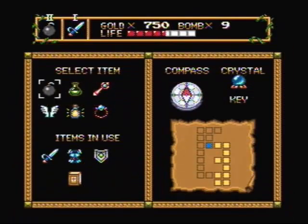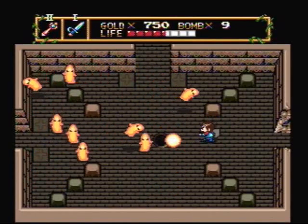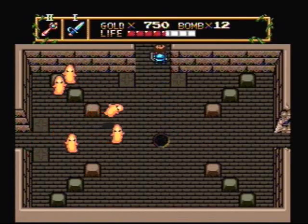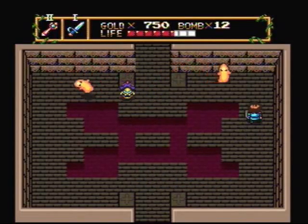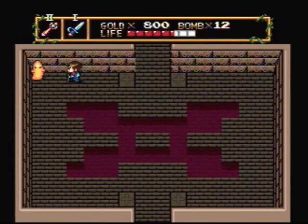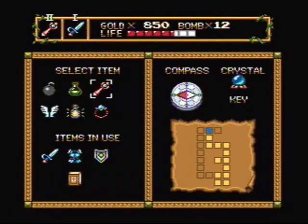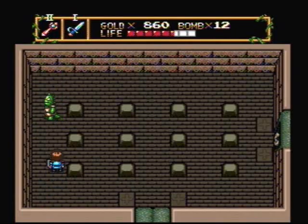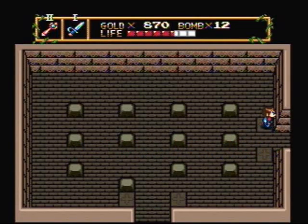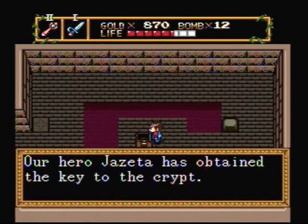I hate this room — that hole just keeps popping out these little ghosts. Cherry, give me that! I'm trapped in here. I guess I gotta kill all the monsters and probably push one of these twelve blocks. I found it on the second try. Aw, hell yeah, some treasure — nothing's guarding it. Our hero, Gazetta, has obtained the key to the crypt.